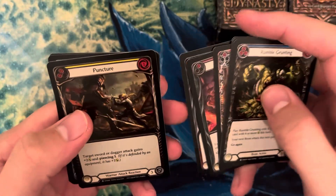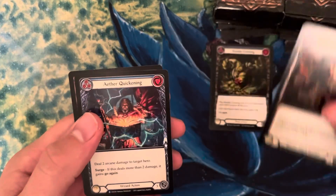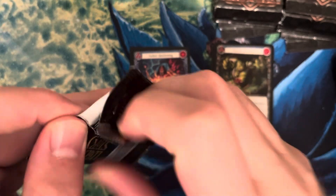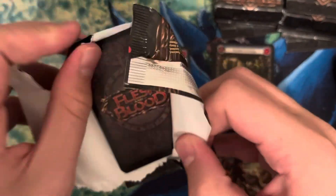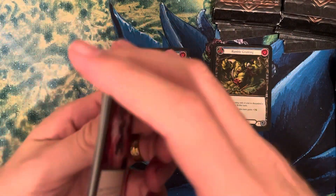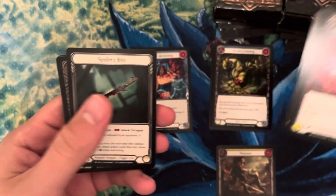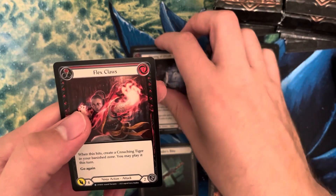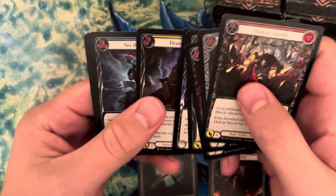If you've seen the first box I ever opened of this, I pulled like a thousand-dollar Jakei Emperor of the Seer — it was pretty sweet. Some big cards out of this set: obviously any of the marvels, the Emperor Jakei is like $850 to $900. There's a Marvel Command and Conquer worth like $850, and Invoke Surya or something like that was also worth a lot of money. There are also extended art versions of cards worth like $20 to $40 depending on the card.